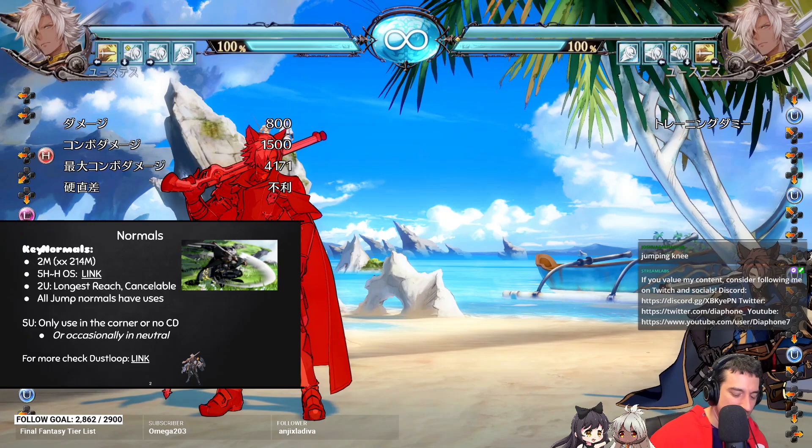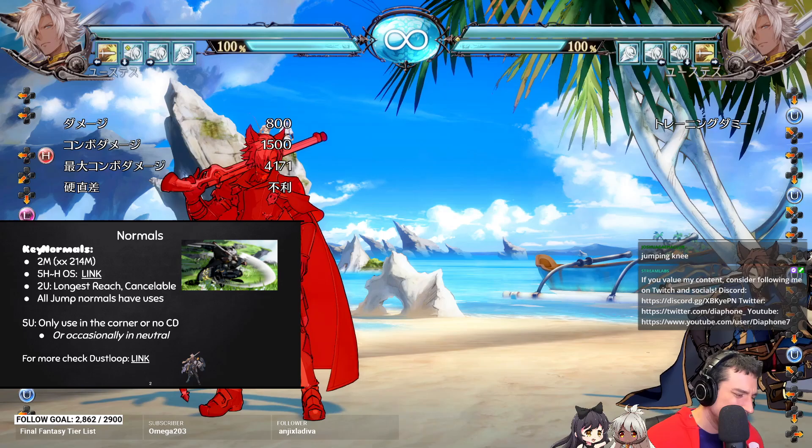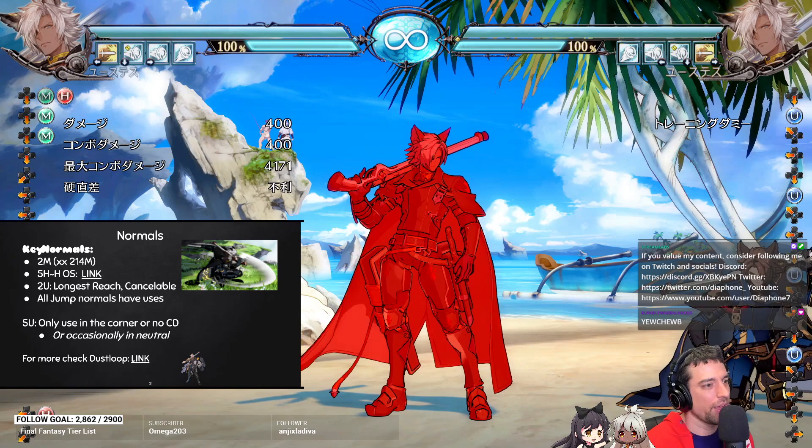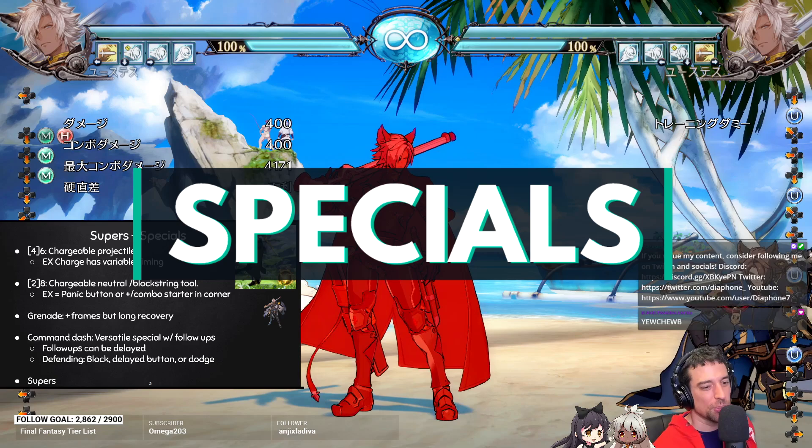If you want to know more about his normals I recommend checking out Dust Loop — they have all the frame data and whatnot. General things you need from the frame data: his 5L is 5 frames which is obviously a plus. This is actually 7 frames so it's really good to punish things like Normals or the X Slash. His H normals and sweep are pretty laggy.